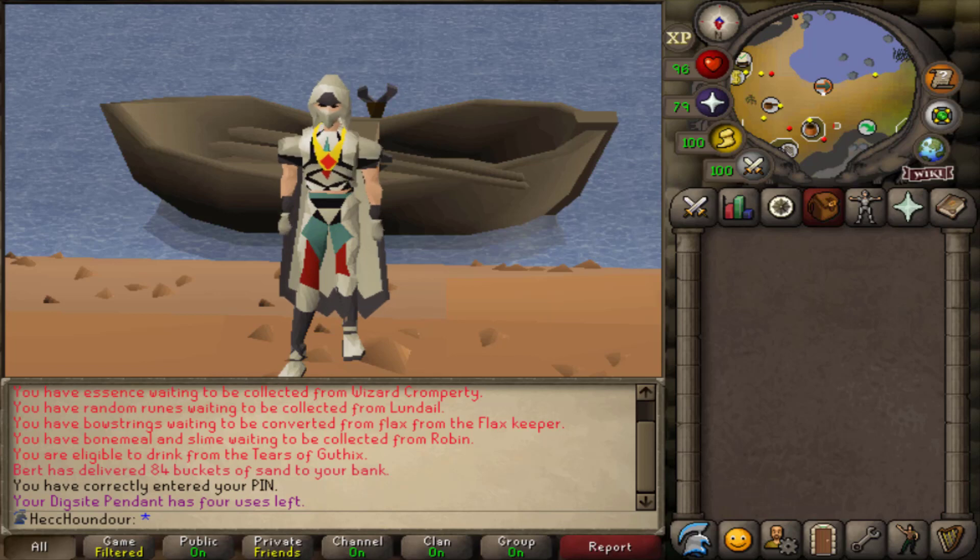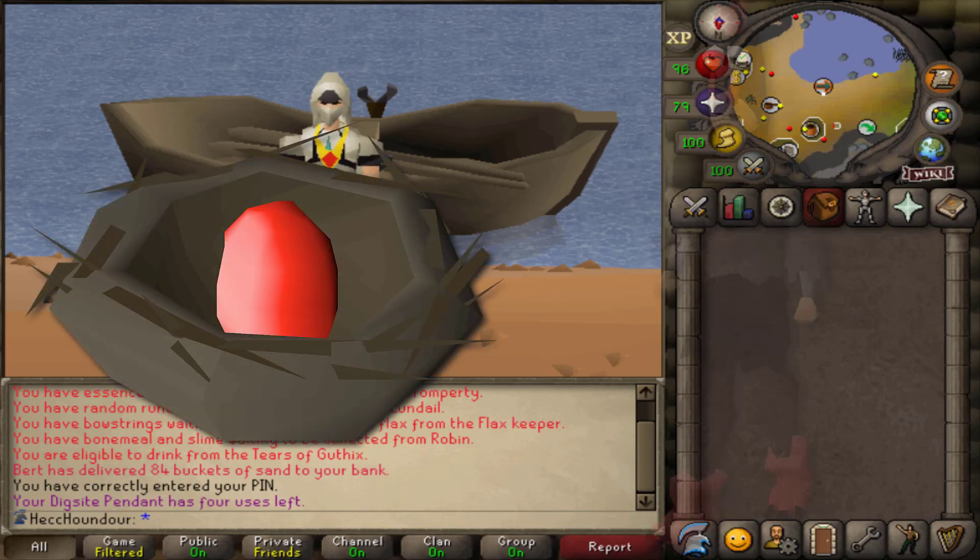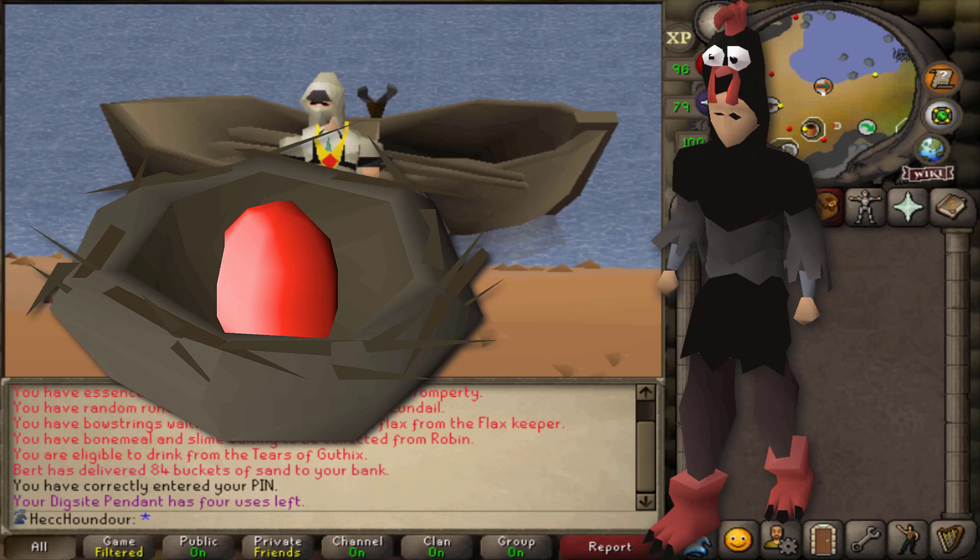Hello, today's video is a simple guide on setting up birdhouses. This is mainly geared towards Iron Men, but mains can also follow along and just buy certain things off the GE. Birdhouses are really good passive hunter XP and give you a ton of seeds and nests for brews. They're a great way to get tree seeds on an Iron Man, and also supply rings, sometimes clue scrolls, and colored eggs if you're interested in the evil chicken outfit, or just want some extra prayer XP.